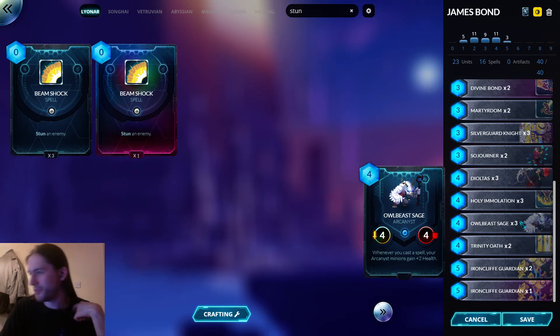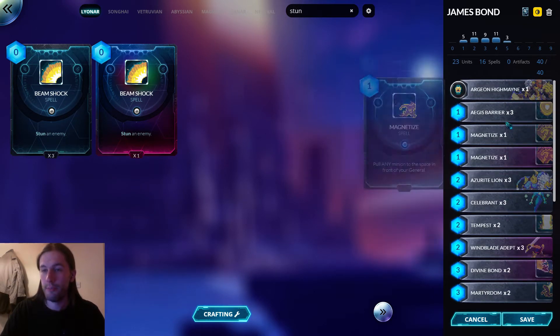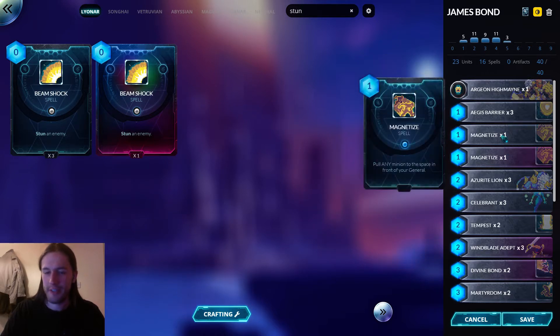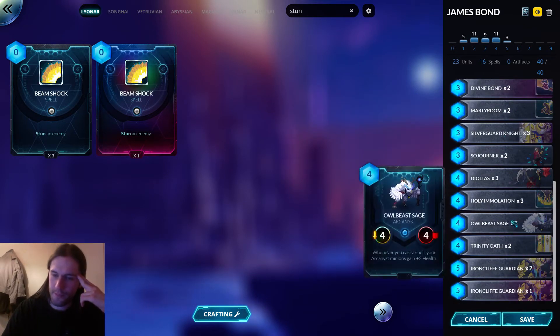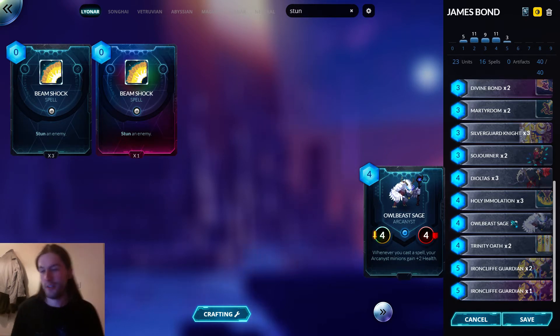This is partly inspired by the old Lionar Arcanist decks from back in the day. I think Zuches played one a few times - you'd run Owlbeast Sage and Aegis Barrier with cheap spells. This deck doesn't have that many spells, but you've got a really good Bloodmourne spell as well as a few cheap cantrips. Magnetize is both a positional trick and removal spell, kind of this deck's Hearth Sister. You can get your Owlbeast pretty big pretty quickly even without other Arcanists.